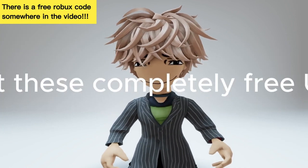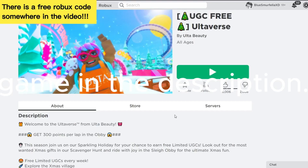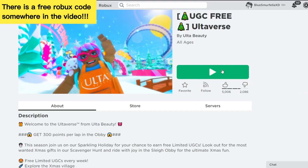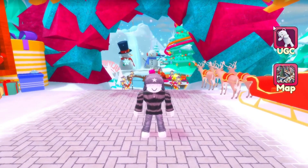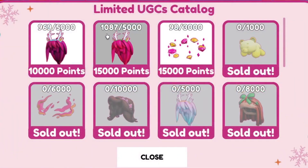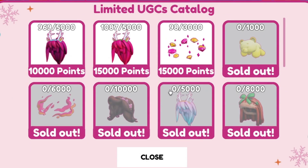Want to know how to get these completely free Ulta Beauty Jewels Aura? Let's go ahead and join the game created by Ulta Beauty, and I'll leave a link for this game in the description. At the top of your screen, you can see that we currently have 16 points. If we click on UGC, we need to get 15,000 points to get this item completely free.